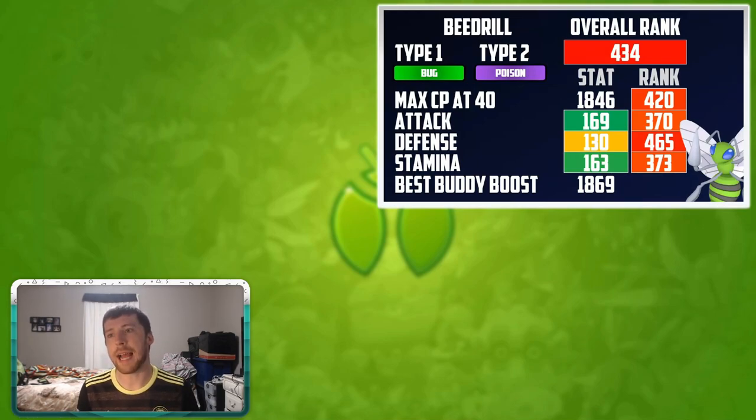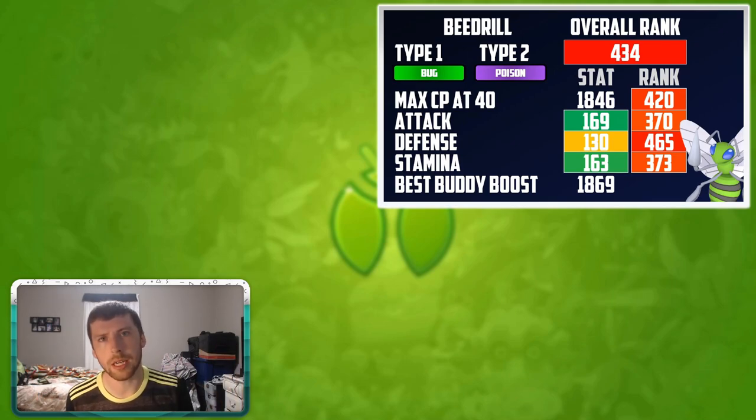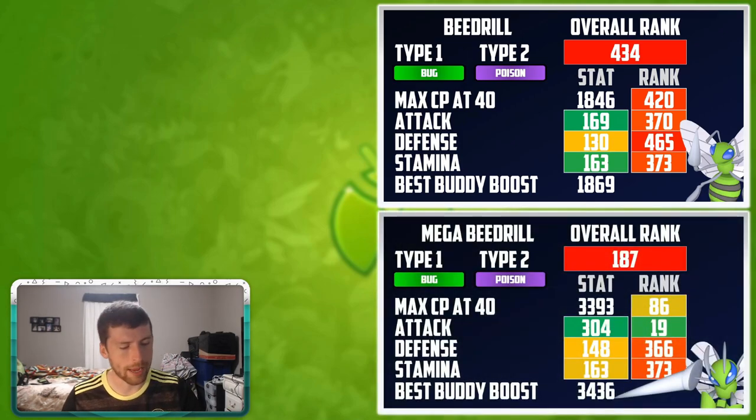Up first we've got Beedrill. It's a little bit soft in that number 5 spot, but it's here because of its update to the community day moveset of Drill Run, making it viable on the PVP side. Of course not on the raid side, but beforehand no one was talking about Beedrill so I'm very happy to see it finally get an upgrade. Long term there's some future value when we're talking about the mega form — the highlight is that attack stat of 304, which is 4 ahead of Mewtwo in Pokemon Go — that's insane. Beedrill is going to be a safe bet: some PVP performance from regular Beedrill and future raid value from the mega form.